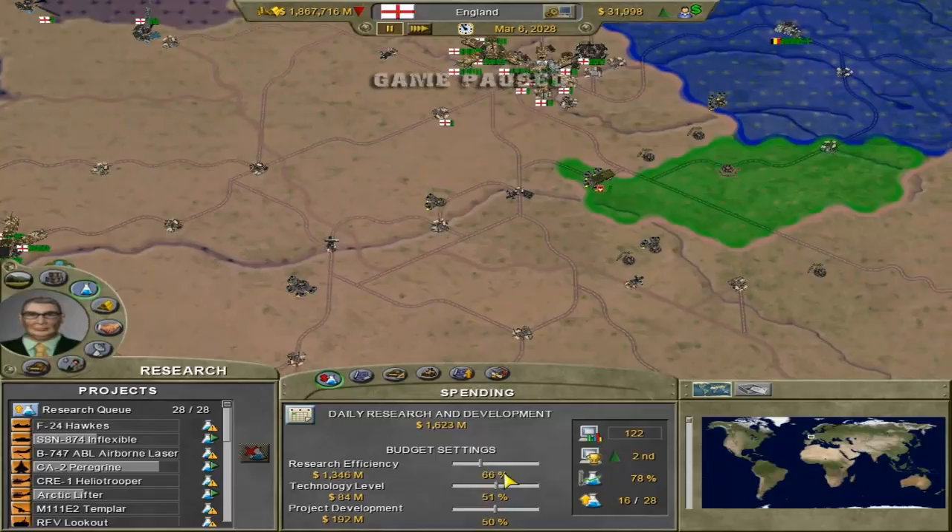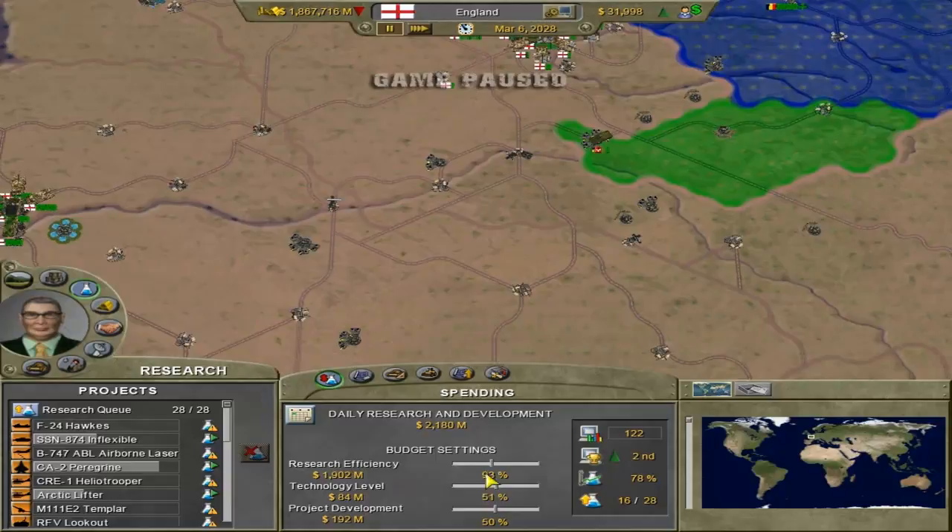Project development - the more you put into this, the faster these develop, because the more money is in it. The efficiency also does that, and you can max them out. As you gain research and better economy, these numbers will all change. You have to keep a fair eye on this so it doesn't become ridiculously overpriced, because you don't need as much as you think. Over here it shows your technology level - I just leveled up. I'm level 122. My tech ranking in the world is second, next to Japan. Current efficiency is 78%, which is not bad.